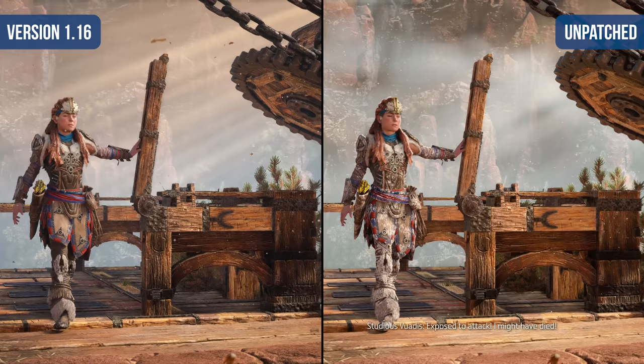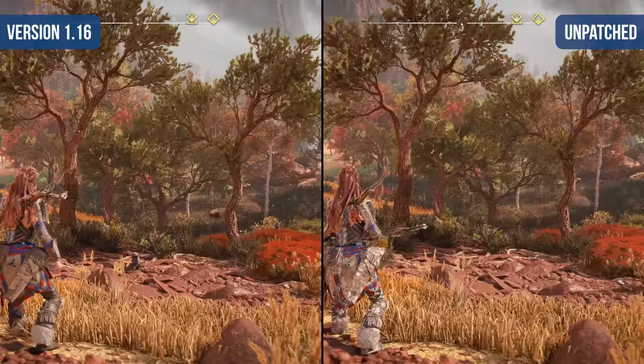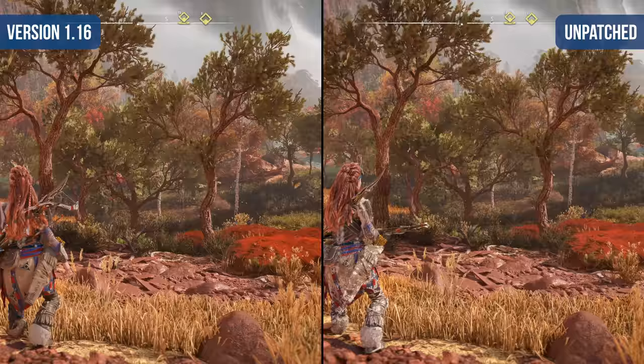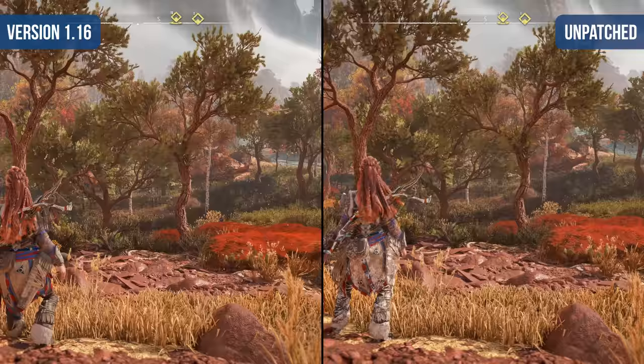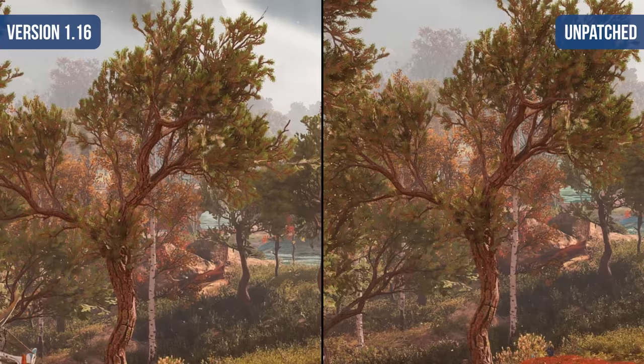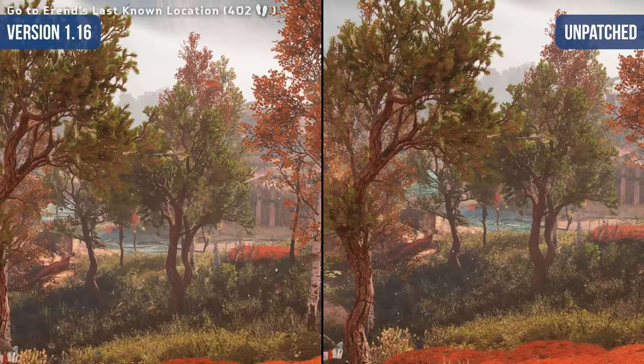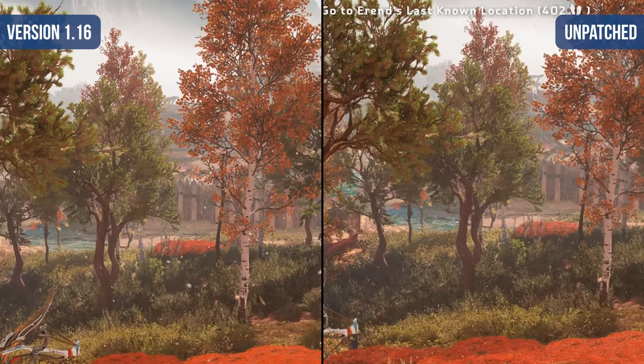That's essentially what's changed with this update and why it required a lot of additional development time. By reconstructing the image with additional frames of data over a longer period of time, there's just more information to work with when producing the final output. Solving for issues and artifacts took some time, but it's pretty clear from the comparison shots that this approach has largely been a success — image quality is transformed when utilizing the game's performance mode. The instability and shimmering has been completely eliminated.